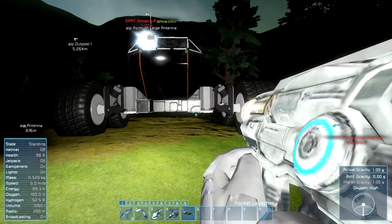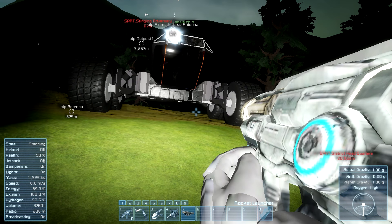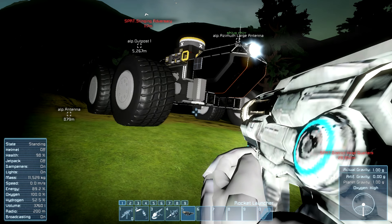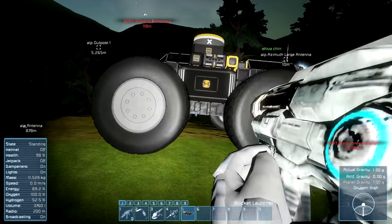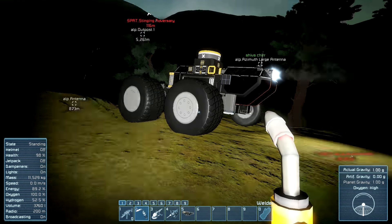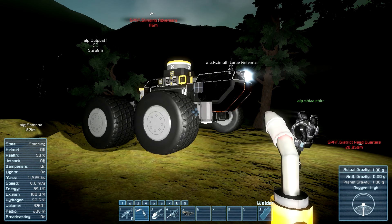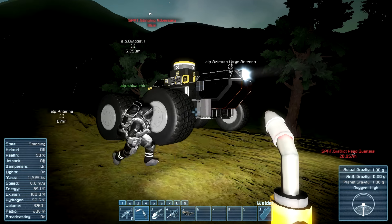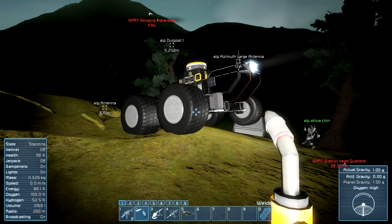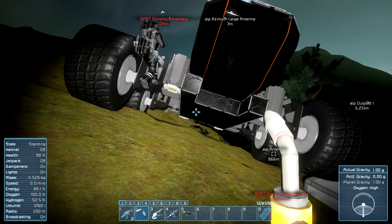How are you gonna lock it in place so it doesn't roll back down? I'm gonna use the gyro to rotate it to the side. Why didn't you put landing gear on the bottom? Well, it needs to move over all terrain — you could have a landing gear on a piston, but pistons are already problematic. Well, Shiva, your rover seems to be rolling away again. It's rolling down the hill! I got it, I got it — alright, we made it. We got to this little base, we blew it up for fun.